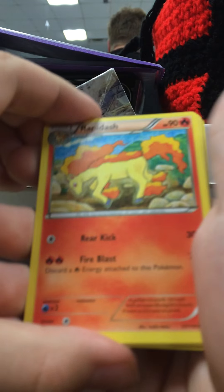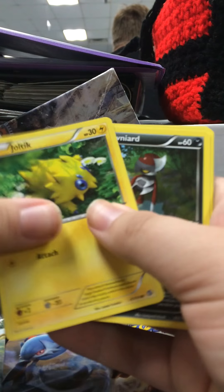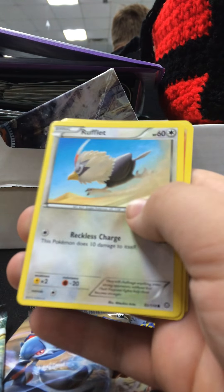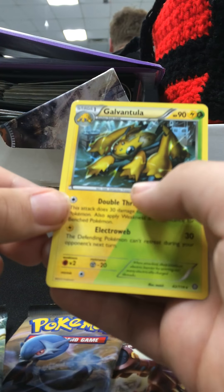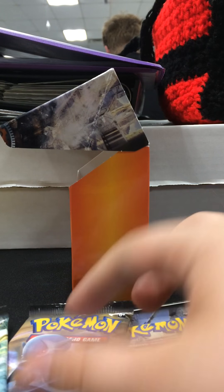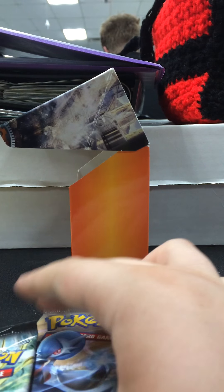I'm going to keep all the code cards for this video because I want to use them online. We have a Rapidash, Persian, Beedrill, Joltik, Ponyta, Foongus, Rufflet, Litleo, a Reverse Amoonguss, and a Galvantula. Oh, that's a Double Type card — I just noticed that's a Double Type.